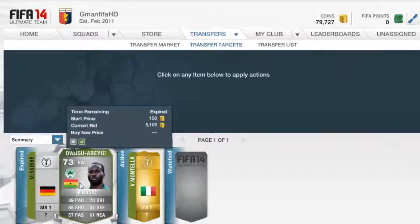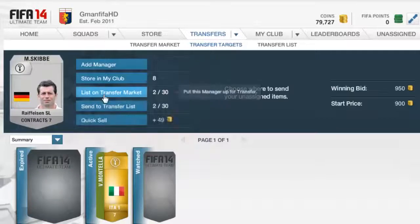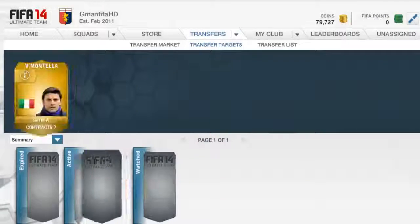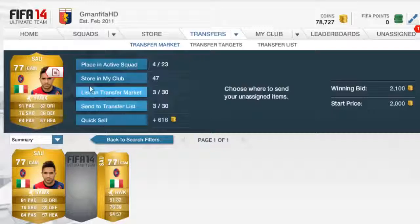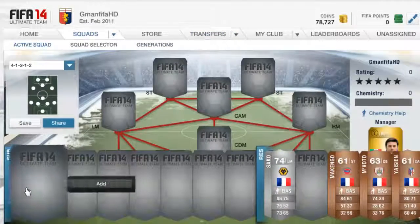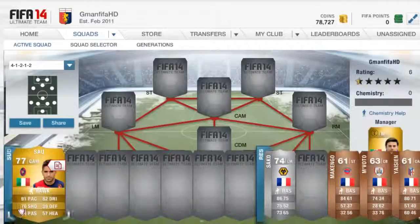The first buy of this episode is Ausu Abei — sorry if the pronunciation is a little wrong — at 5.1k, and we're going to list it for 5.8. A decent profit and we'll take that every single day of the week. The Skibby German managers, if you don't know, go for 1.2 — that's the cheapest you can get them for. Then we went out and picked up a Sal converted to a CAM with a Hawcon, around about 1.1k cheaper, which is always good to see.